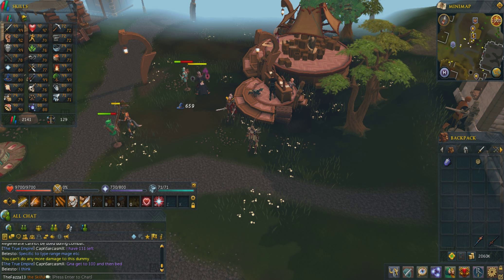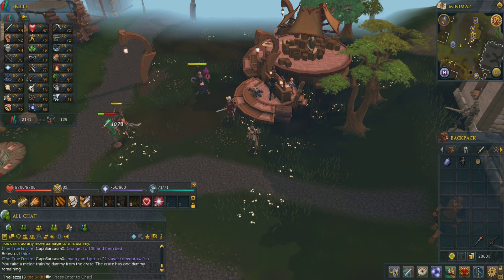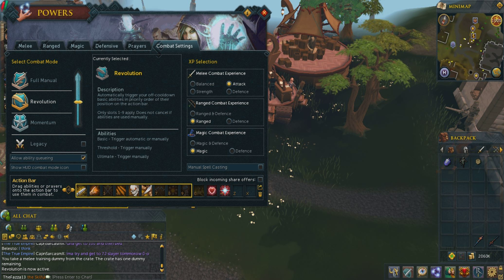Hello ladies and gentlemen, Fasten13 here. I'm going to show you the new promotional item that's on the treasure hunter. You get this crate and then you can pick which dummies you want. I'm going to pick melee, and then it goes into your inventory and then you can place it down. I'm going to go into Revolution so it's more effective for me.